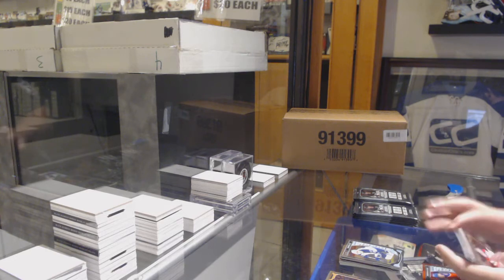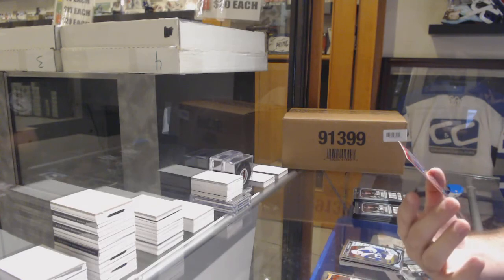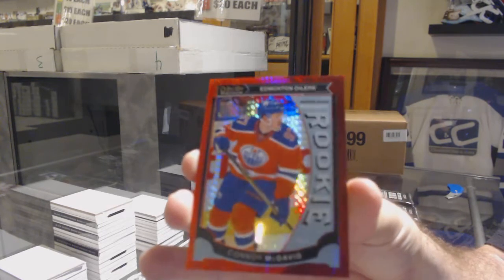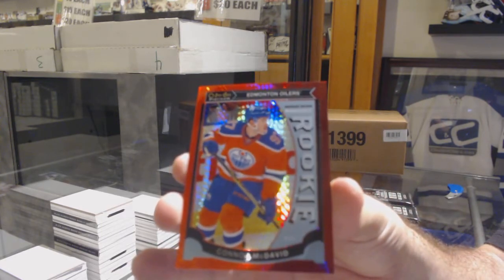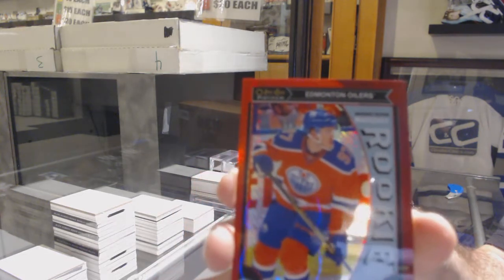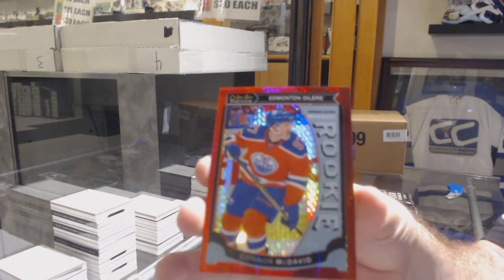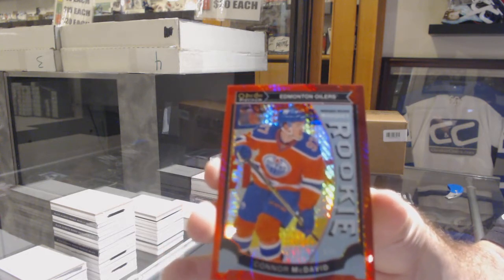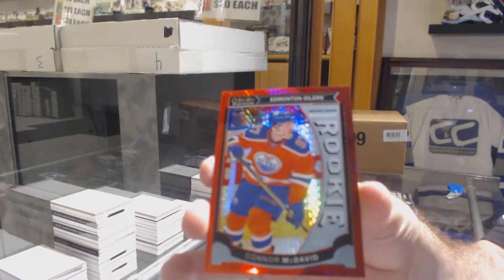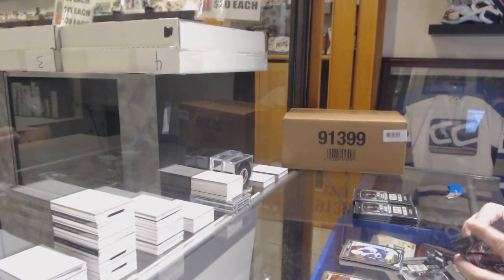That is gonna be so sweet — we've got a red rookie numbered to 149 of Connor McDavid! I would highly recommend getting that graded. Congratulations, that's awesome — highly recommend getting that graded. Whoo, it's Connor time!